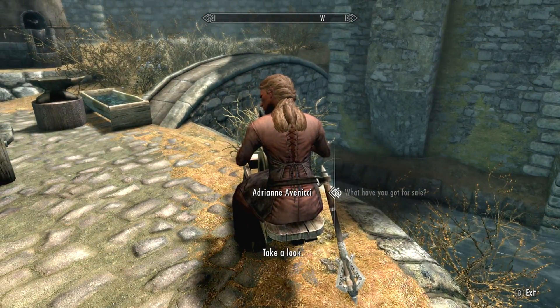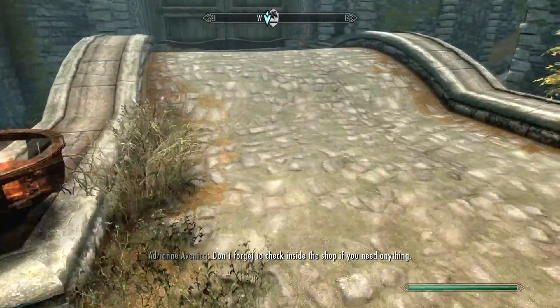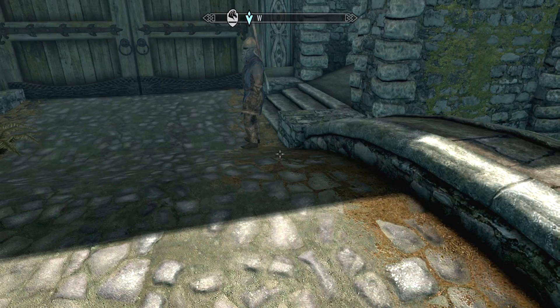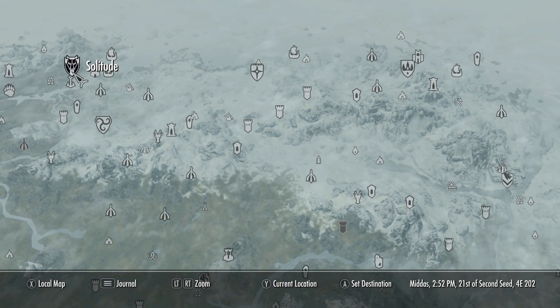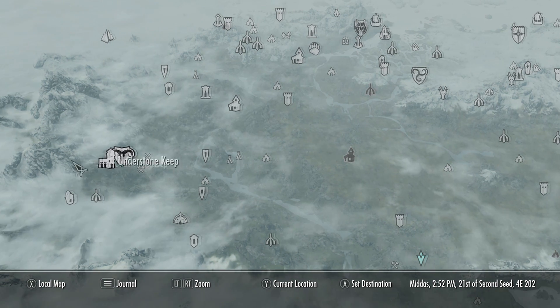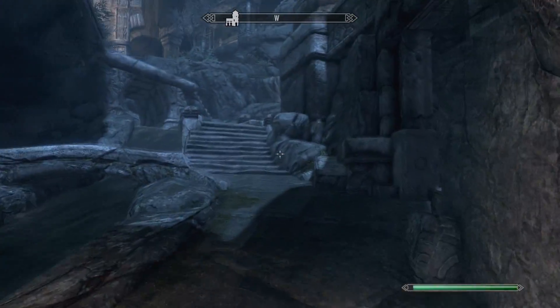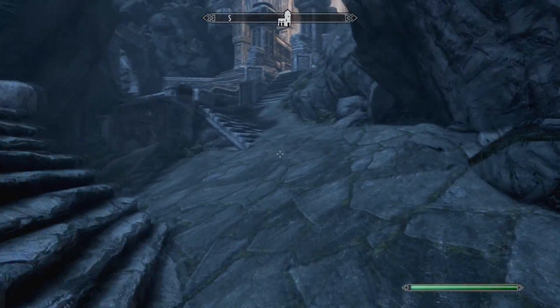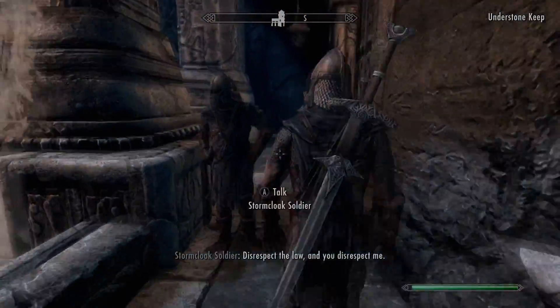Getting dwarven metal ingots is pretty easy as long as you're a little further in the game. I checked the vendor and she doesn't have any dwarven metal, so that's fine. If you're further into the game there are other places you can get it. You want to go to Markarth — all the way over here on the map. Fast travel there. Alright guys, we are now in Markarth.